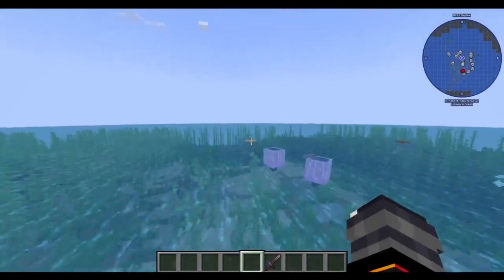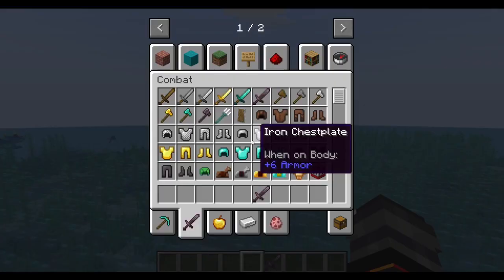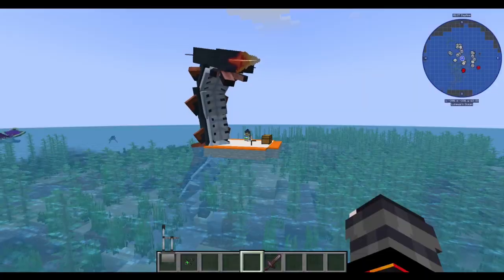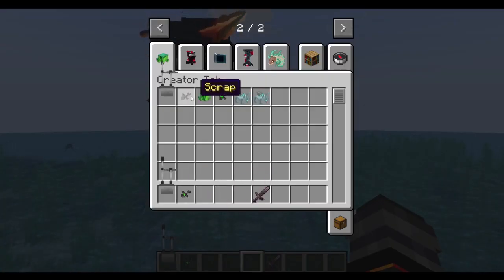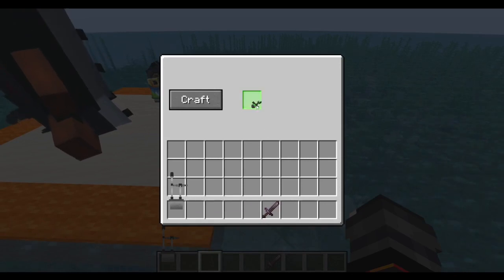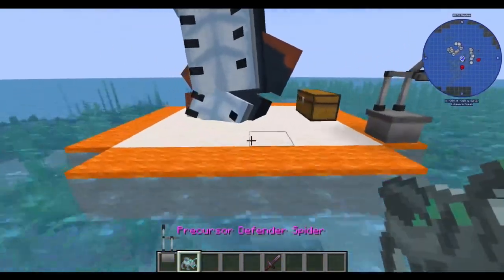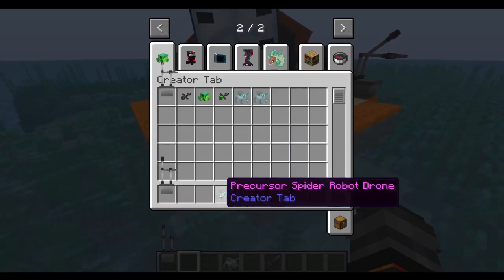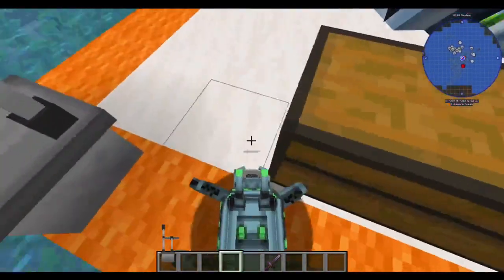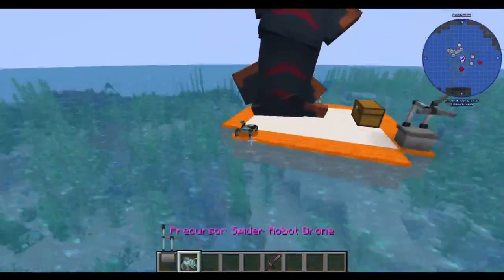That is just about everything for this video — that's all I've been able to figure out; everything else just doesn't want to work for me. Other than one other thing: the creator machine. All I need to do is get this ion scrap, which is made by combining these, and it will activate doing a little animation and then creating a precursor defender. There's also this precursor robot drone which turns you invisible and you ride it, though it can't jump or climb walls. When you get off it, it pops back into your inventory.